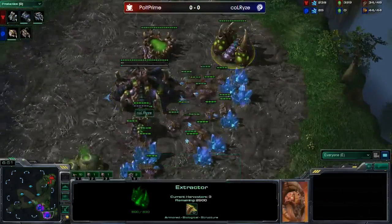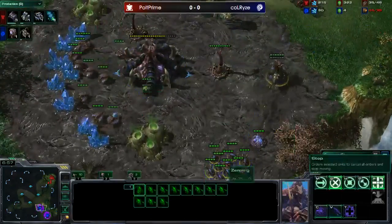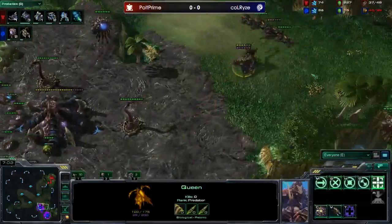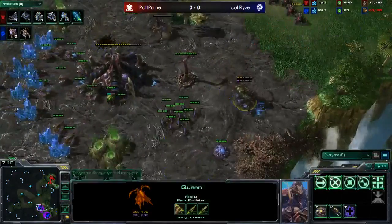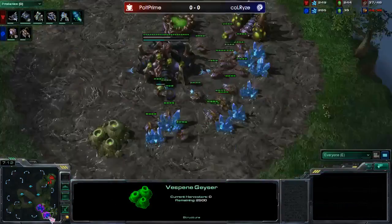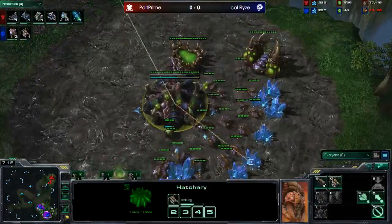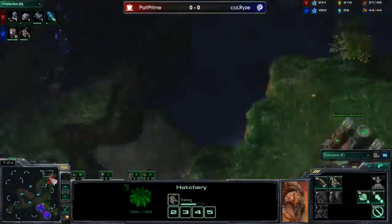Gas is down for Calrise and he's now saturating it — a bit of a delayed gas build. He's up around 44 supply and only taking one gas. The queens are walking off creep, which is pretty dangerous. With this type of build you'd typically see them take three or four gases right away. He's only taking one gas so far, and he is supply blocked — three overlords production.